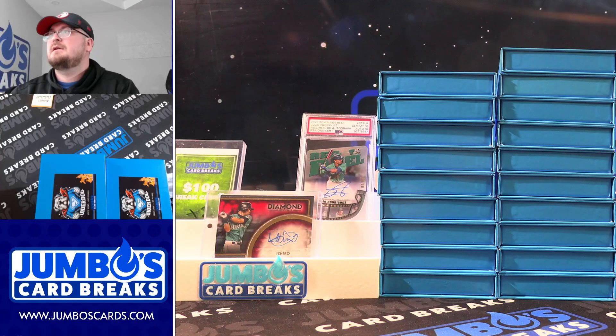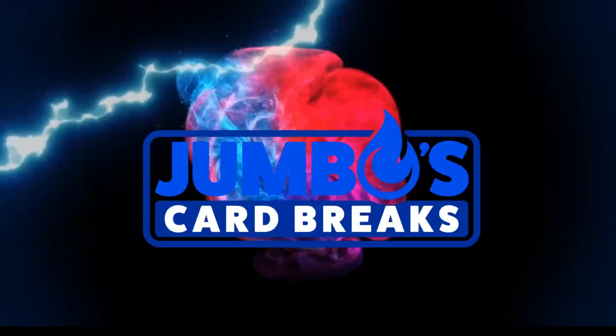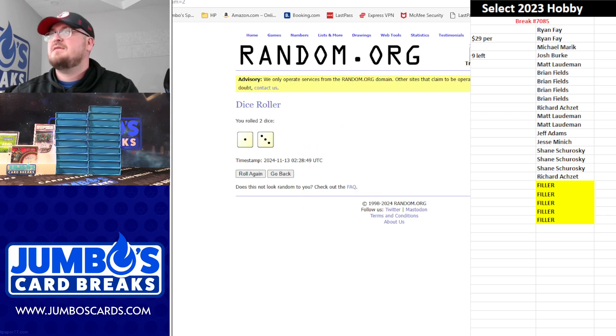Nick, we'll throw you in the randomizer. Good luck here, Nick. Again, 1 through 9 are on the left, 10 through 19 are on the right. Let's go dice roll — we are going four times on the dice.